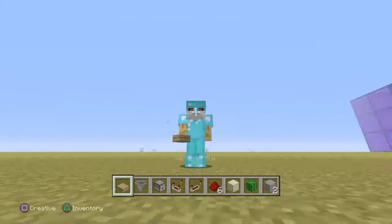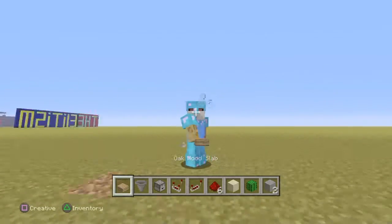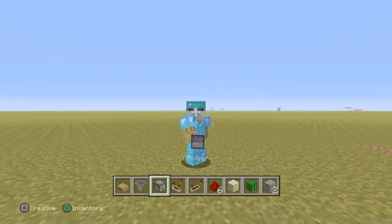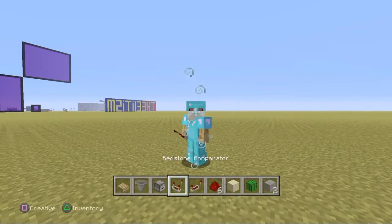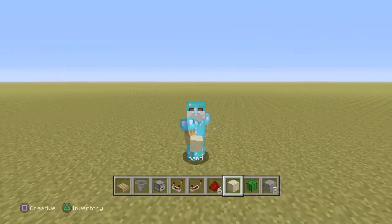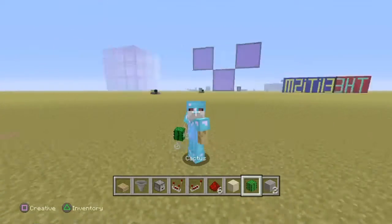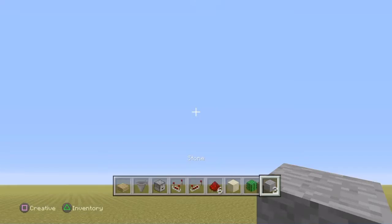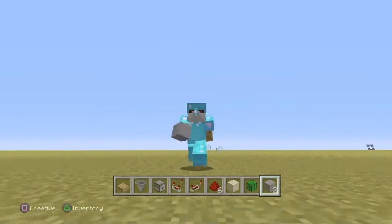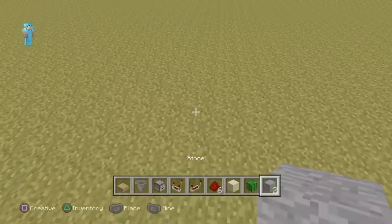You're going to need a slab of choice — for example, a wooden oak wood slab. You'll need a hopper, a dropper or a dispenser — it doesn't matter. You'll also need some redstone with some redstone dust, something that destroys blocks like cactus, and two blocks of choice. It doesn't matter what these blocks are because they are completely hidden under the ground.